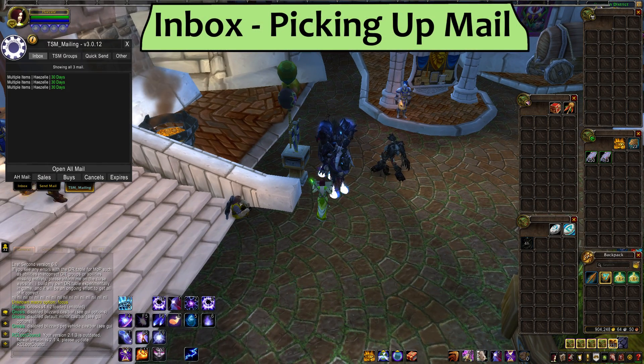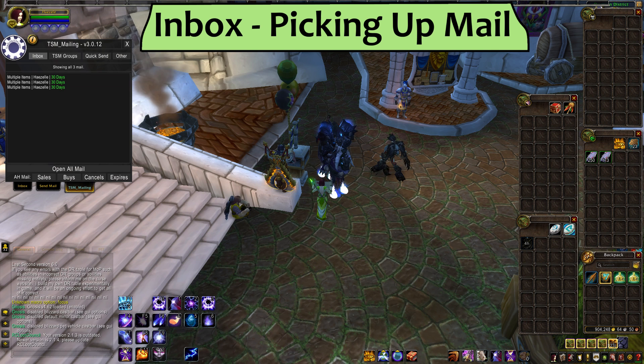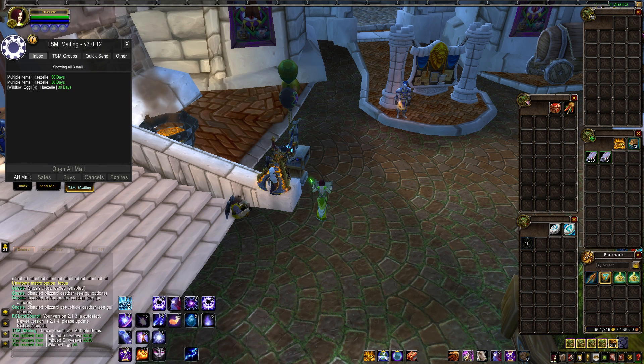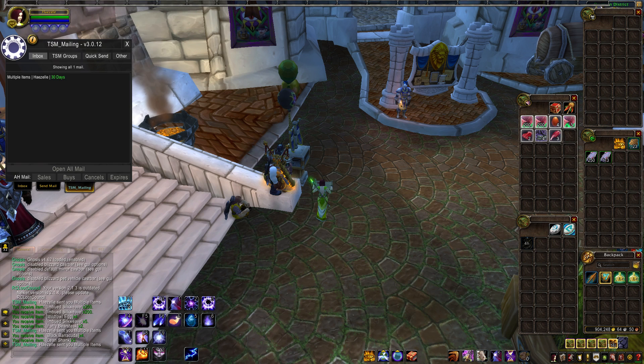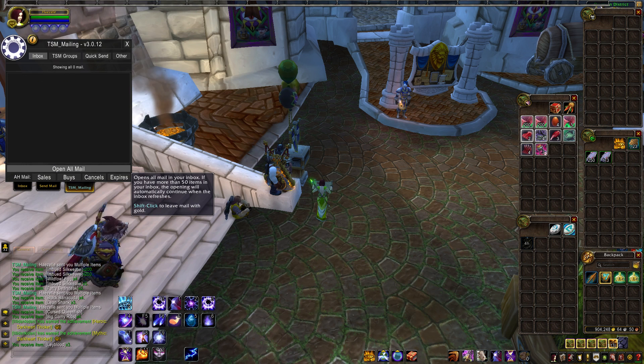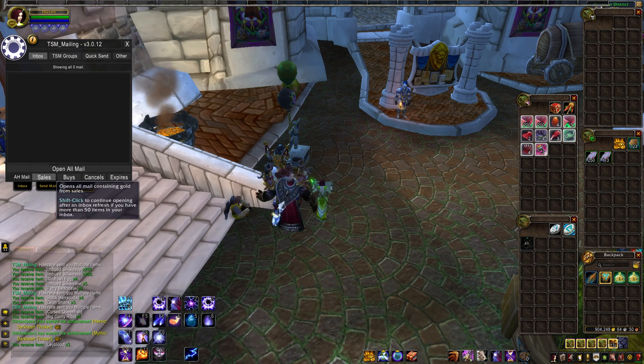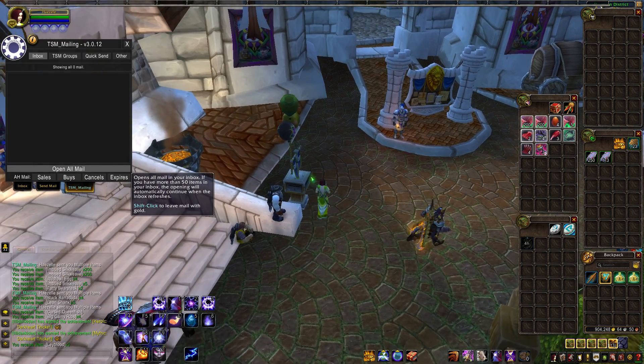The first thing you'll notice when you go to pick up your mail with TSM is the Inbox interface. You don't have to use it if it's too grey for you, but you're gonna love it. Take a look at this button right here at the bottom labeled Open All Mail. That does exactly what it says it does and it's great. If you just had 150 auctions expire and you need to pick them all up from your mailbox, this will save you some serious carpal tunnel syndrome. If you get nothing else from this video or from TSM, you should still install it just for this.